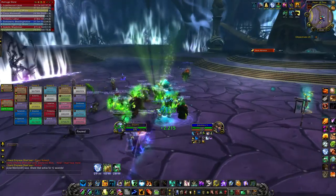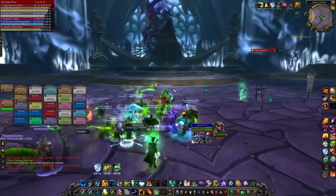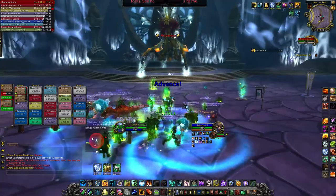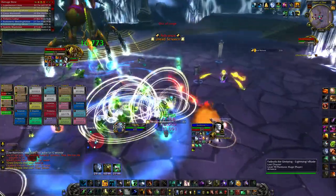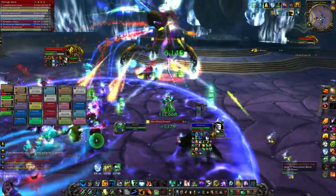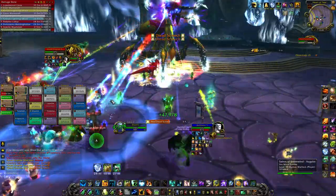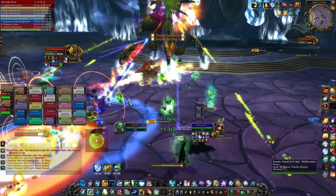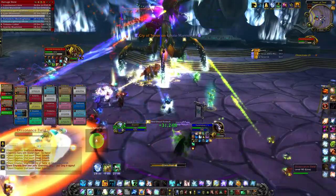Now we've got all the adds down. You get a little break between phases, so it's a good time to heal up the raid and get some mana back. After those adds, it should be one more phase-one cycle and then it goes into phase three. We're now just trying to burn her down to 30% to trigger phase three.